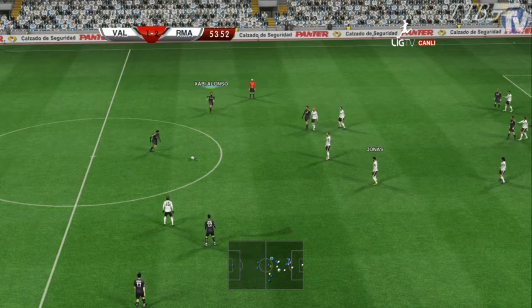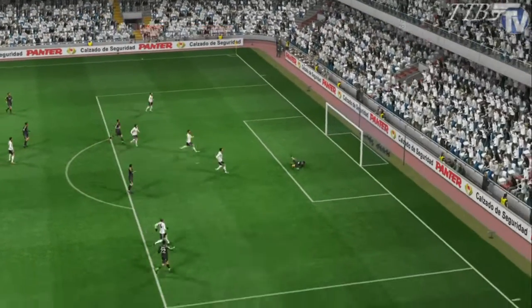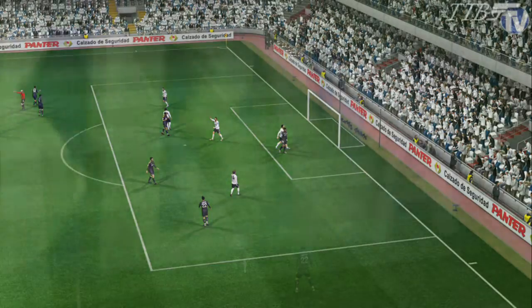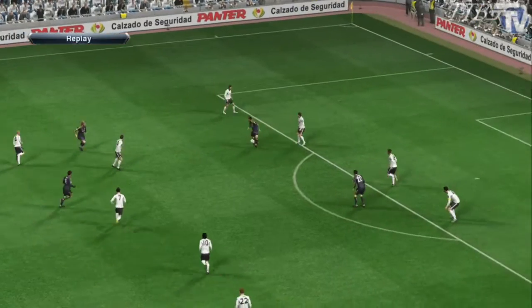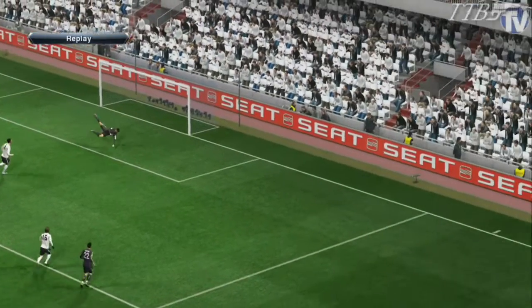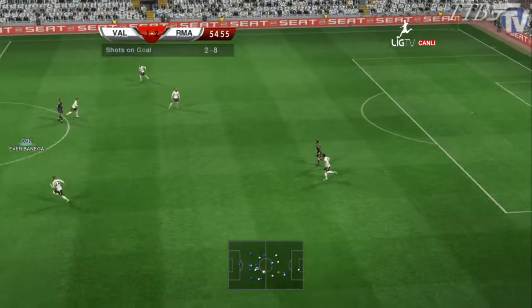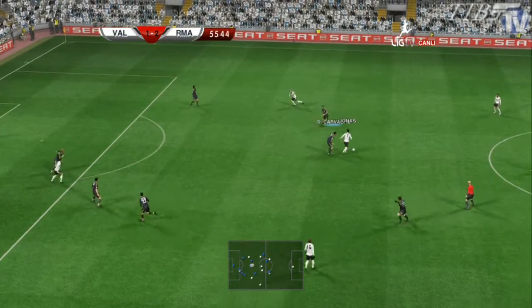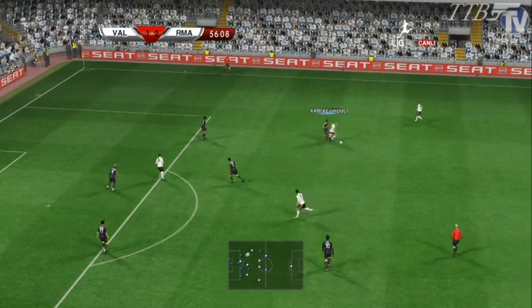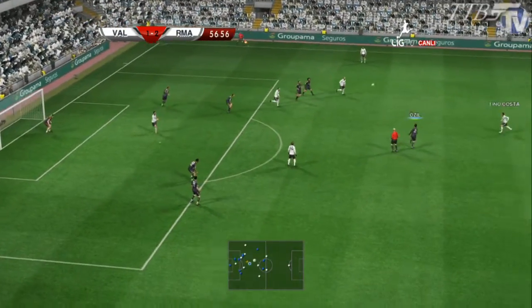We'll have to see what Kaká can do. Here is Xabi Alonso — finds Ramos, to Ronaldo. Ronaldo looking for that top corner — he's unlucky. Really wants his ninth goal of the season. You can see eight shots to two — Real Madrid really pressing hard, not really wanting to give Valencia a chance. Here's Jonas getting it wide — Xabi Alonso biding time, but then he gets dispossessed. Pereira with a chance to whip it in, looking for Jonas — cleared away. Ozil with the flick on, Ronaldo looking for Kaká.